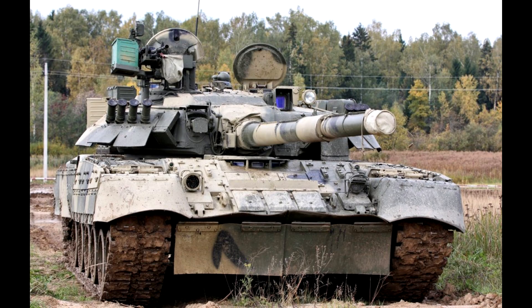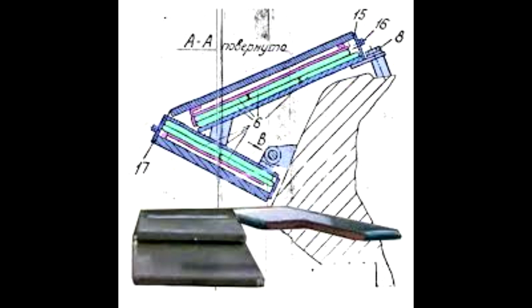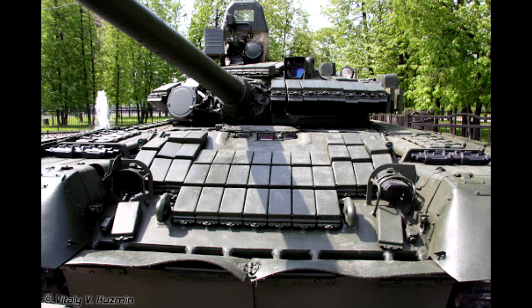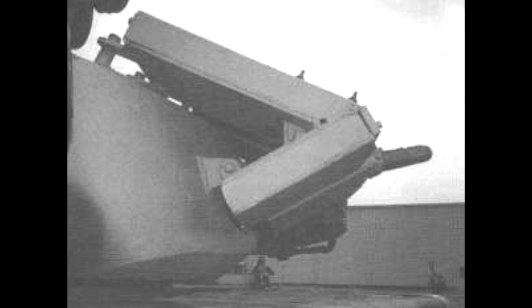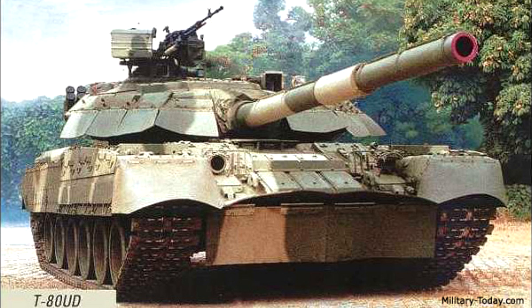In 1987, the T-80U tank entered service, and it was impressive. It didn't have Contact-1 ERA — it had Contact-5, which could degrade the penetration of both HEAT and APFSDS projectiles. It had improved base armor compared to T-80BV, somewhat on par with T-72B's armor, but Contact-5 drastically improved its protection compared to its counterparts. Also in 1987, T-64 production was stopped in Kharkov in favor of the T-80UD, which was a T-80U with a diesel engine instead of a gas turbine.